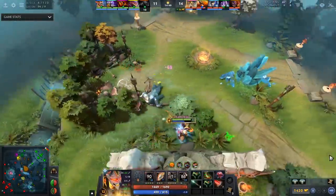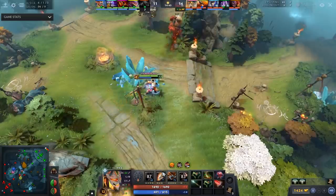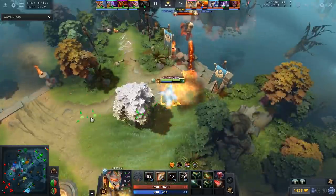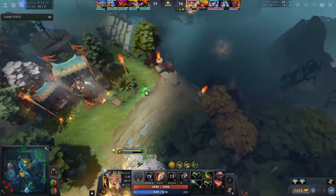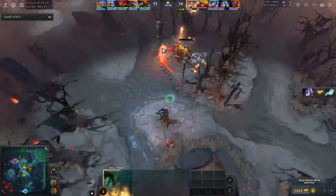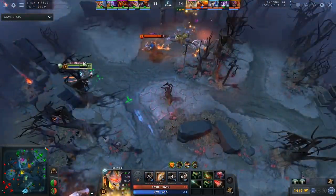He goes back to this part, eats the creep as he gets vision of two heroes top, but he doesn't go for the kill because the two heroes top could collapse into him and she has a sentry. Instead, he goes around making sure everything is fine. Now he knows AM and the support cannot be in this fight, and with patience and predicting Amber wants that bounty, he gets another kill followed by an Anti-Mage.